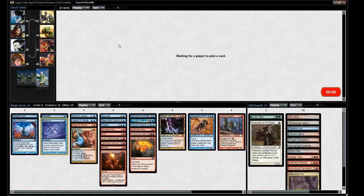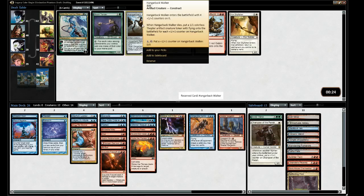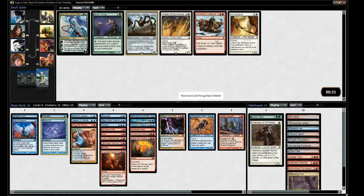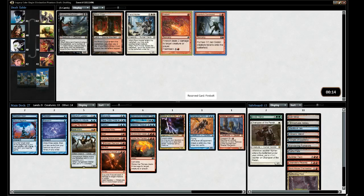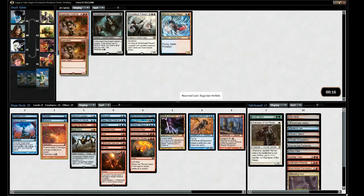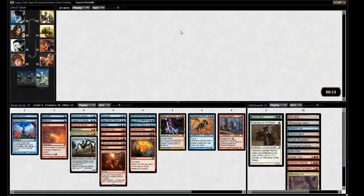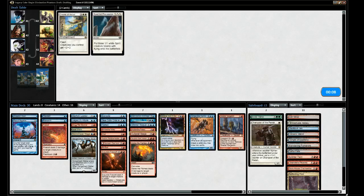Meld cards are tricky - you have to see and get both of them. Hangerback Walker vs Outburst - Walker is more impactful late game as a threat. But Outburst is useless without Opposition. Taking Firebolt over Kenko's Commander - it's cheaper. Taking the final cards. Dictate picked. Probably won't cast it but taking it.